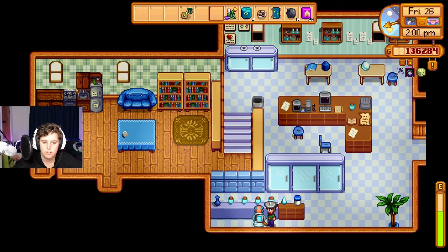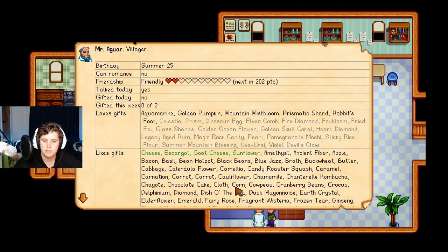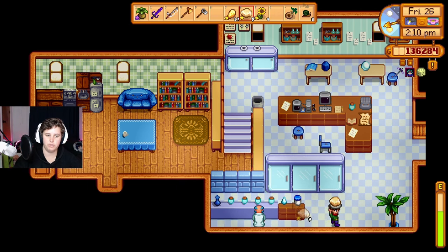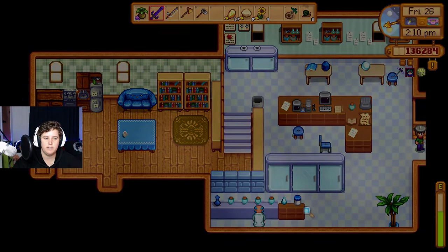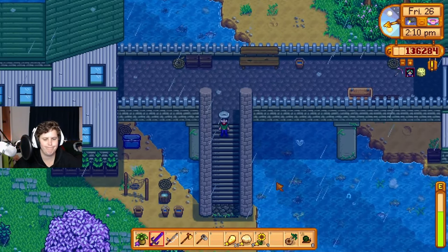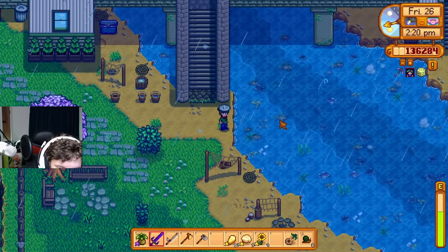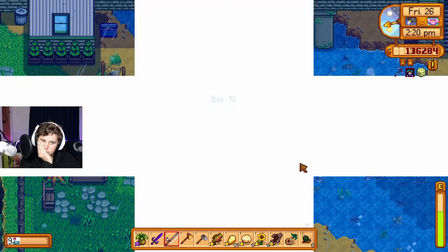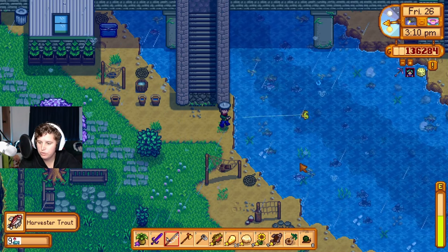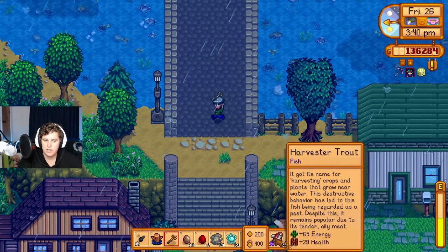What do you want? To be your friend! Do you like cheese? You do like cheese - here, go. This is adequate - okay, you're welcome. Any fish in here? What's that fish? I don't think I've caught that fish. Oh, harvester trout! I haven't caught one of those - they look kind of cool and spooky.